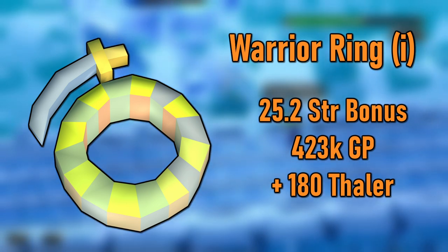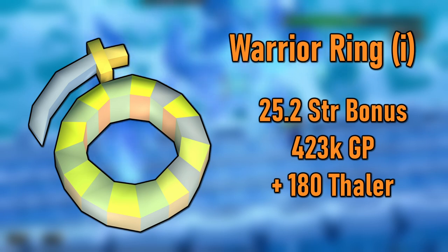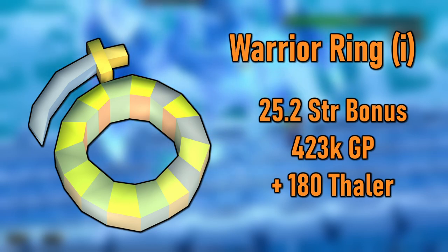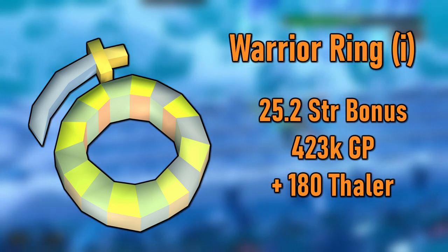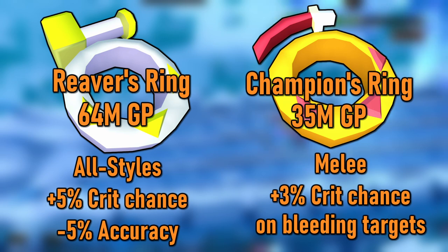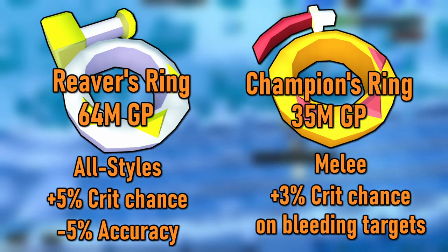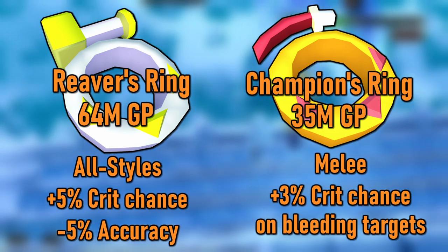Next up is Rings. A cheap option here is the Warrior Ring, which gives a 17.3 strength bonus and costs 423k. For either 8 Soul Wars Zeal or 180 Thaler, you can imbue it for a 25.2 strength bonus. This is going to be your best early game ring if you're on a budget, especially if you can imbue it. Eventually, you want to either upgrade to the Reaver's Ring or Champion's Ring. The Reaver's Ring gives a 27.7 bonus to all styles and a 5% increased critical strike chance at the cost of 5% accuracy. The price is pretty high but well worth it. This ring requires 10 Berserker Rings and a Heart of the Berserker to make, which costs about 64 mil right now. The benefit of the Reaver's Ring is that it's usable for all styles.